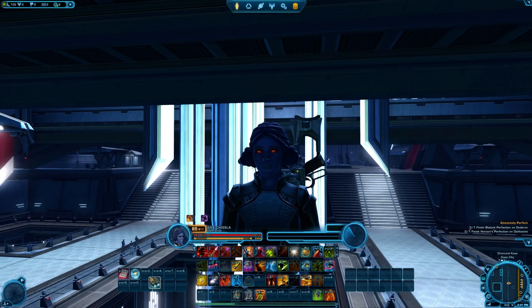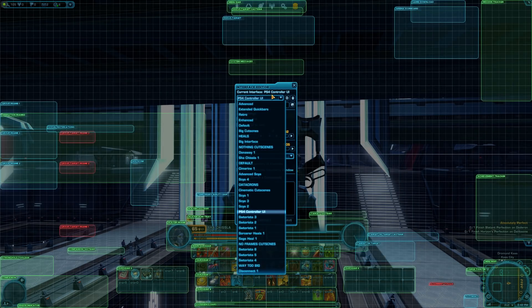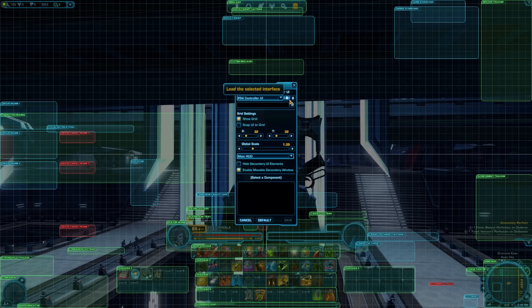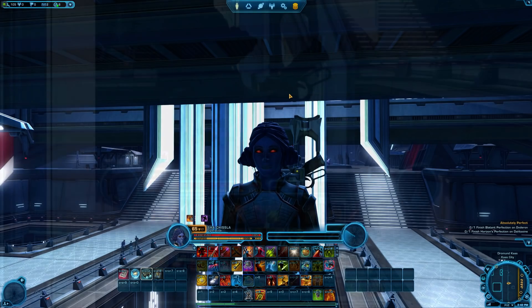Lastly, go in-game, press Esc or get to the user interface editor again. My interface called 'PS4 and Xbox Controller UI' should be on the dropdown list. Select it and then click the load button on the right of the dropdown.